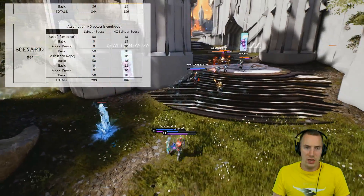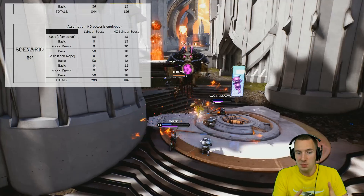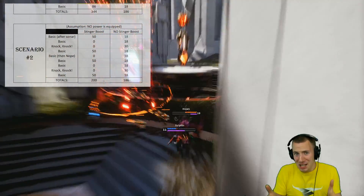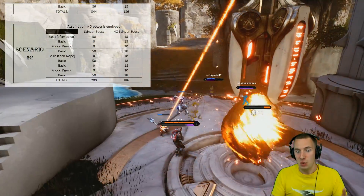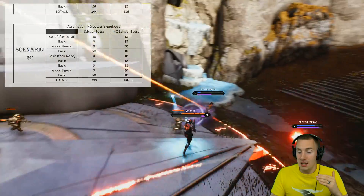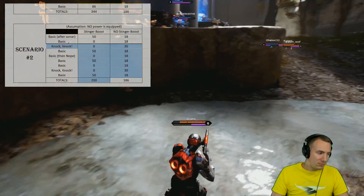What if we have no power equipped? In this scenario, we're taking a look at Stinger Boost at face value. You can actually see that in the same scenario, Stinger Boost still pays for itself and profits even without that 20% extra damage. It's pretty crazy. Stinger Boost looks really good in Wraith's first 6 to 8 second burst window.